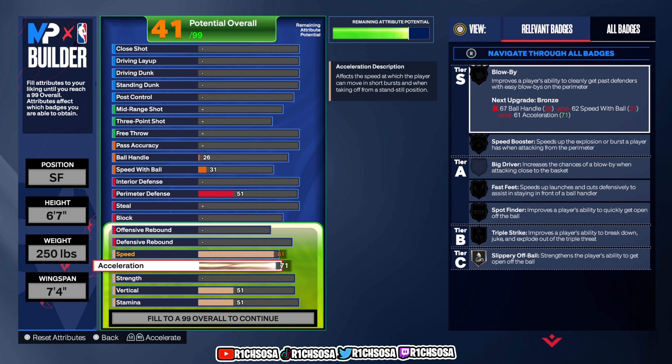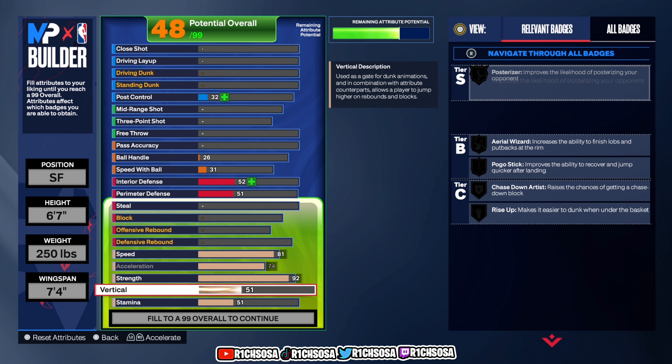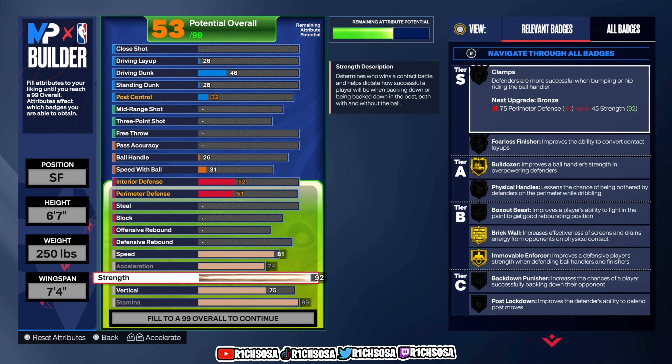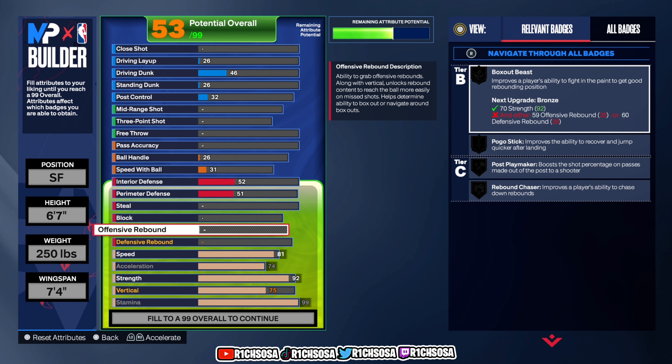For acceleration, go maxed out to 74. Go with a 92 for strength. For the vertical, go with a 75, and for stamina go all the way up to 99 — that's key for any lockdown defender build. Take into consideration the plus-4 you get from four stars on the Gatorade facility workouts, so you'll maintain that 99 stamina. You'll also have a 79 vertical, 96 strength, 78 acceleration, and 85 speed. These numbers are perfect to move forward into the rest of the build.